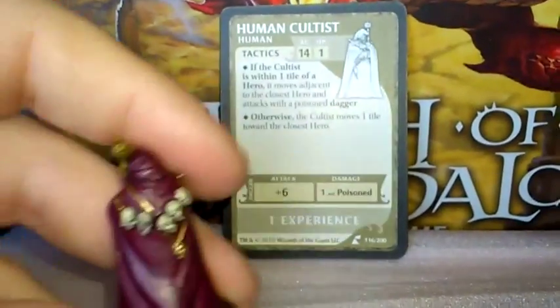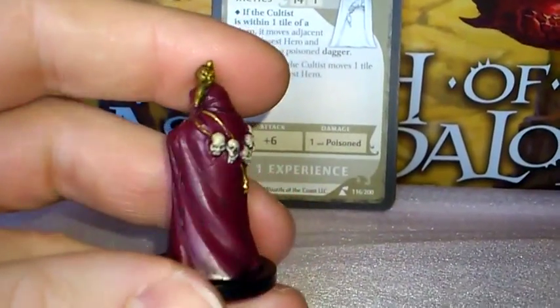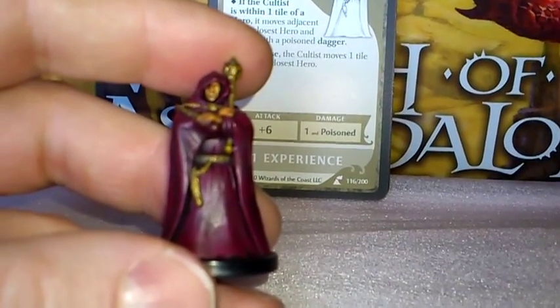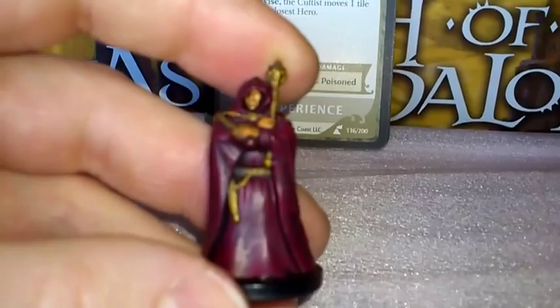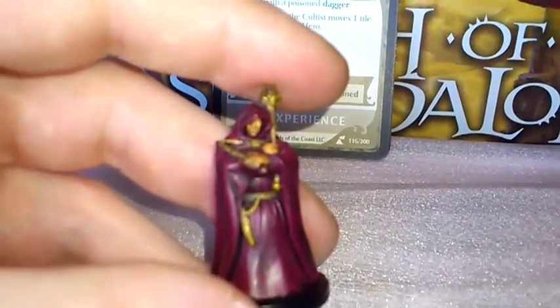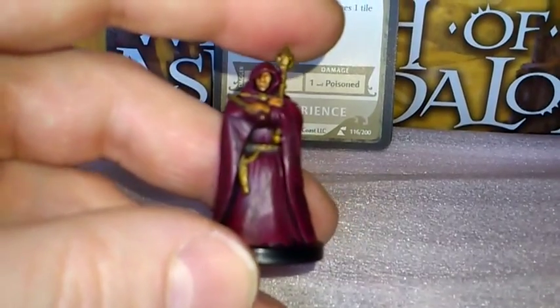Here we have the Human Cultist, and the name of the Human Cultist is the Blood of Vole Cultist.